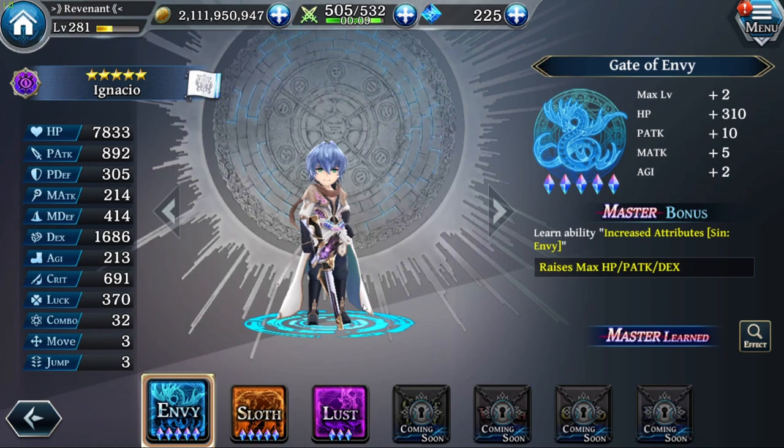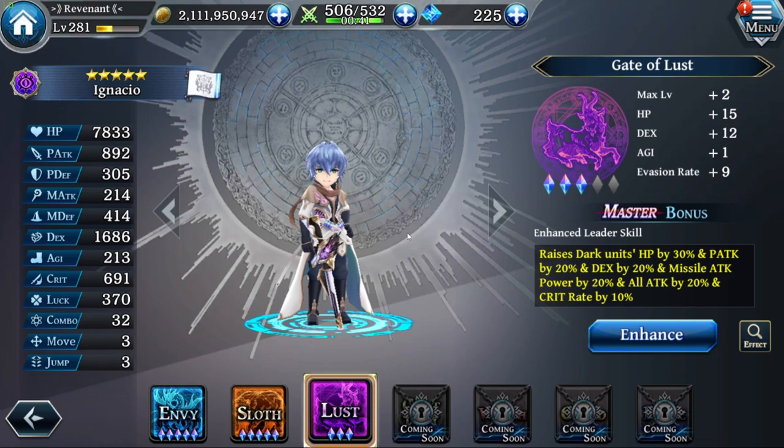His first gate gives a good amount of HP, also more P-Attack and DEX. And then his last gate for the leader: that one raises Dark Units' HP by 30%, P-Attack by 20%, DEX by 20%, and Missile Attack Power by 20%, All Attack by 20%, and Crit Rate by 10% — that's actually better than I expected.